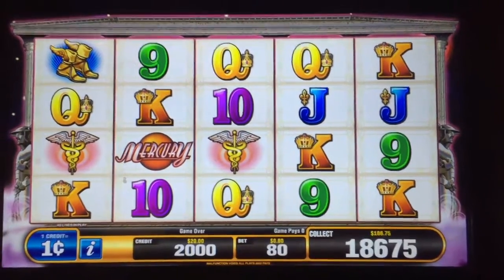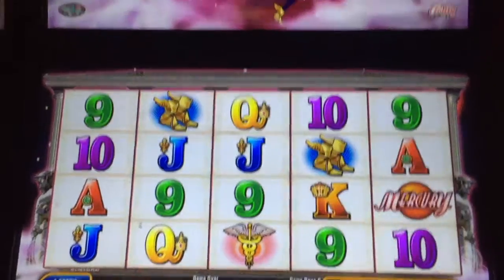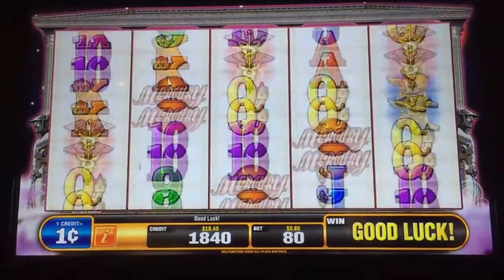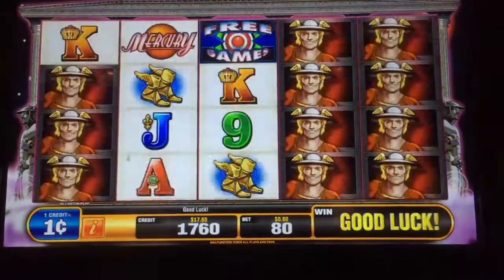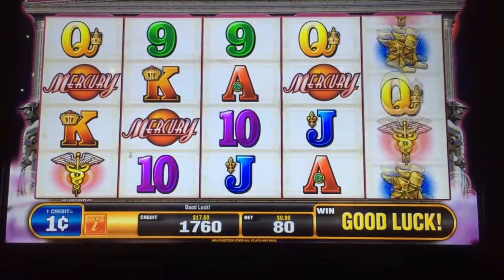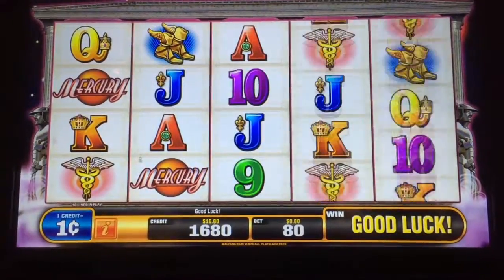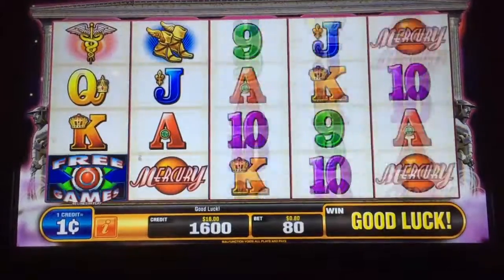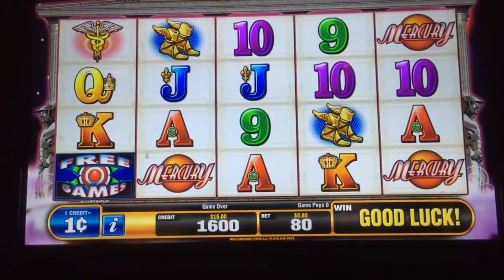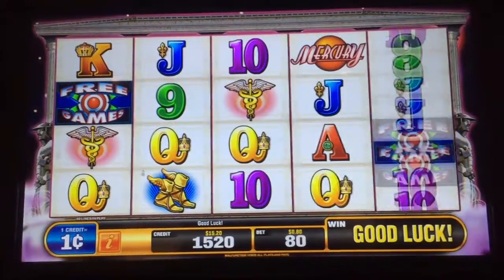We're going to start right now. We need three of those free game buttons to trigger the free game. We're going to do 80. We're going to do a runner as well. We got busted last time.